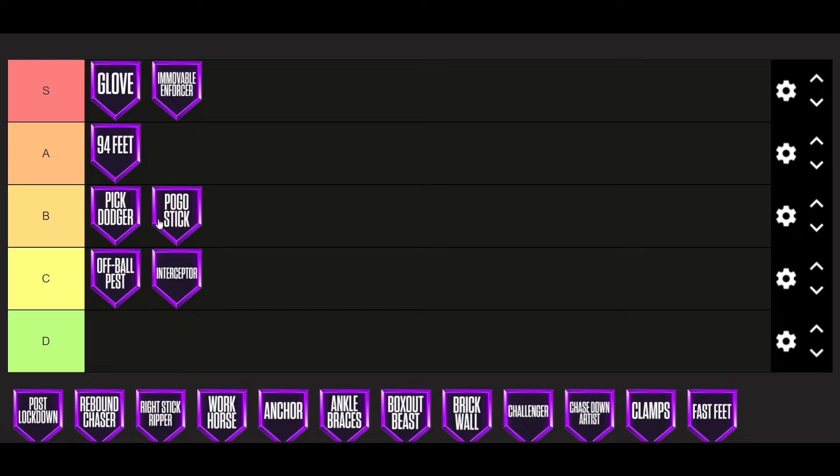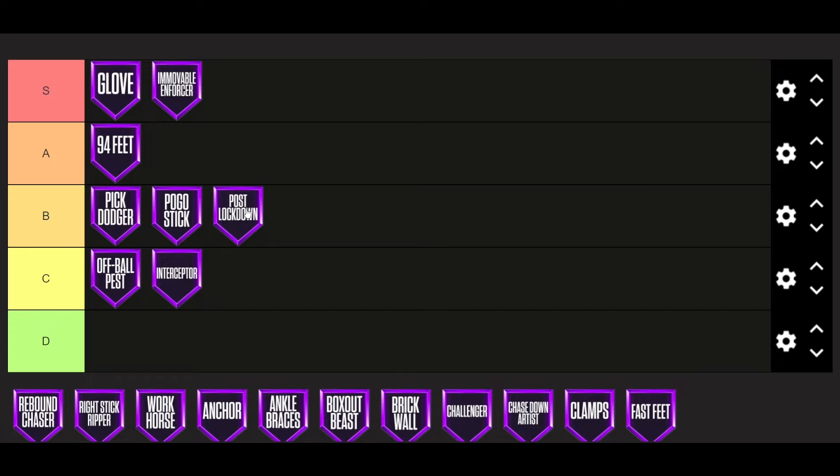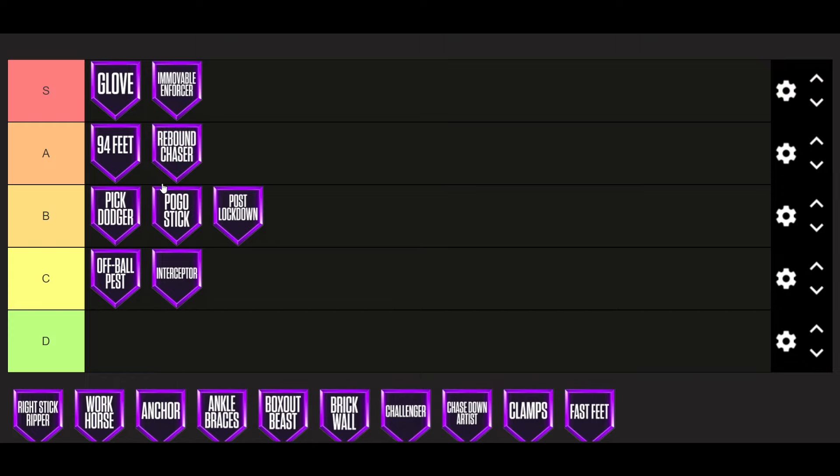Pogo Stick is just B. It's not as overpowered as it's been in the past two or three years, but Pogo Stick always just be a good badge. Next, we got Post Lock. Post Lock is also B. I do think the post is more overpowered than Post Lockdown this year, but I do think you still need it as a badge. Next, we got Rebound Chaser. Rebound Chaser will always just be a necessity badge — always going to be like an A-tier badge. I do think you need it because they act like your player doesn't want to jump for the rebound at all when you don't have it, and that gets pretty annoying.